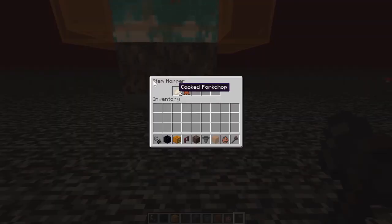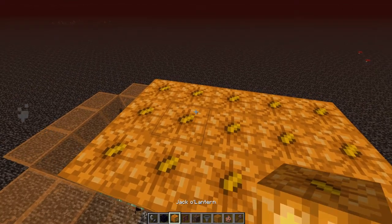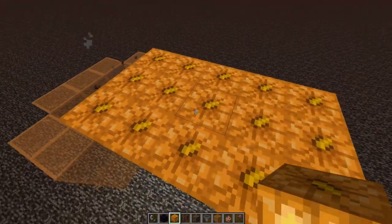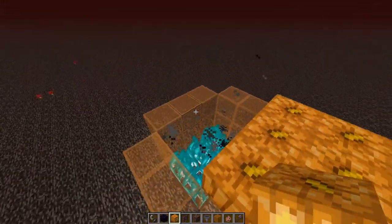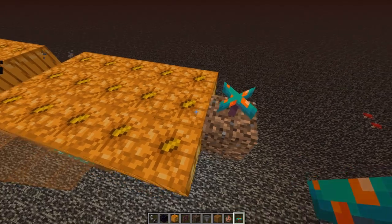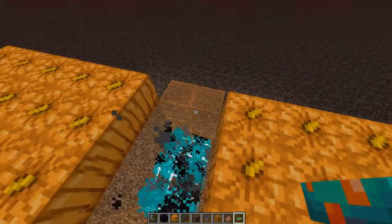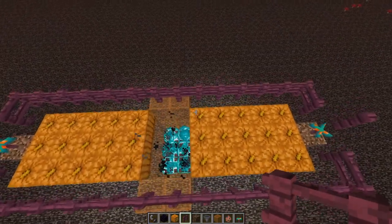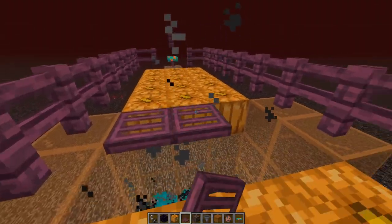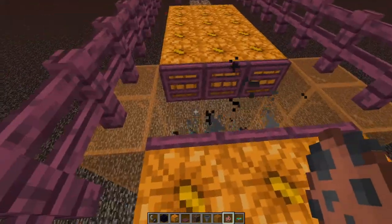That hoglin dropped two cooked pork chops and one piece of leather. For the spawning platforms we're going to use jack-o'-lanterns because hoglins aren't affected by light level when they spawn, so only hoglins will spawn and not other mobs. Warped funguses scare hoglins, so placing one on a dirt block on each side of the spawning platform makes them run into the pit of fire. We encase the platforms in fences and add trapdoors on the pumpkins — the hoglins think they can cross but fall down instead.